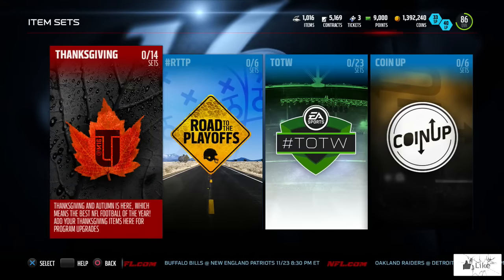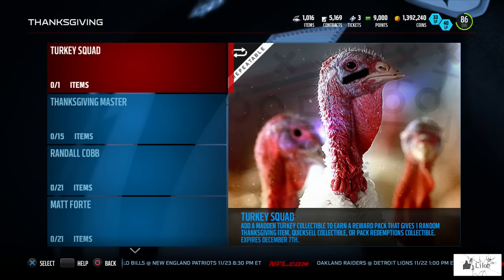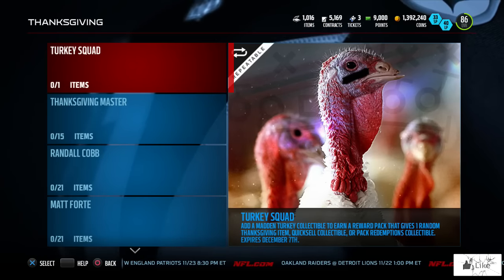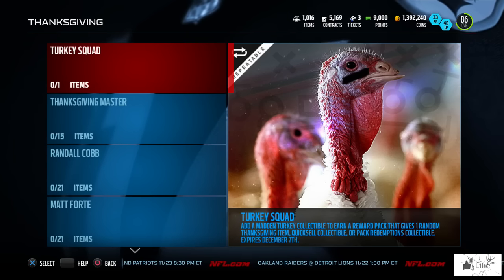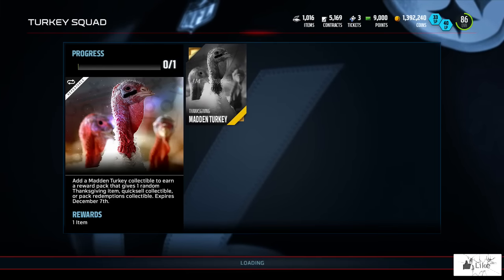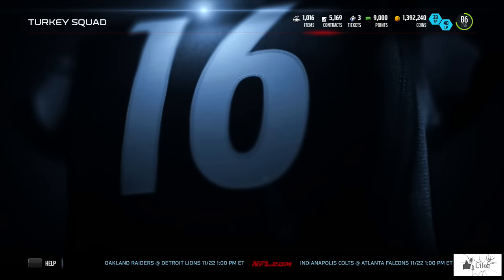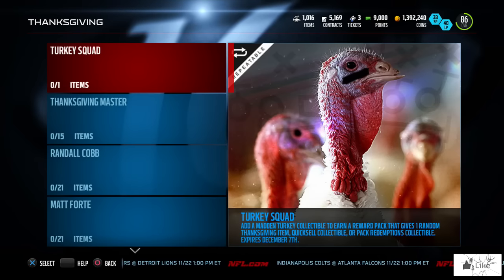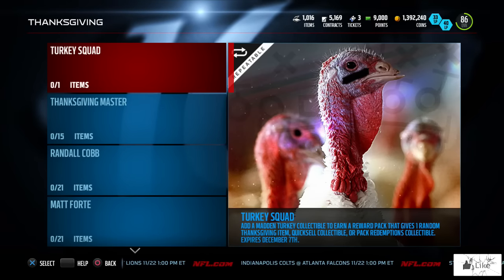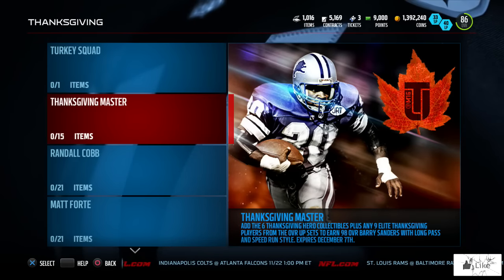Now we're going to head over to the Thanksgiving portion of our sets. Right here we have Turkey Squad, which you can get from playing solo challenges, head-to-head, and stuff like that — you can't pull these items. It only takes one collectible and then you can unlock a pack that gives a random Thanksgiving item, a quick sell, or a pack redemption collectible. Just like the Most Feared promo, you have a possibility of getting something nice.